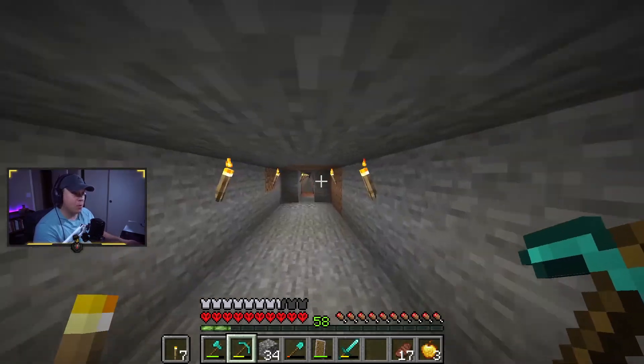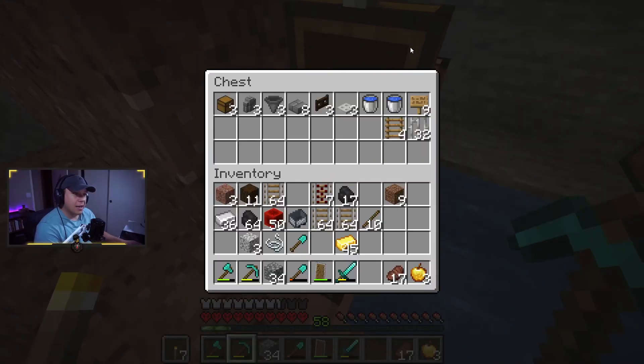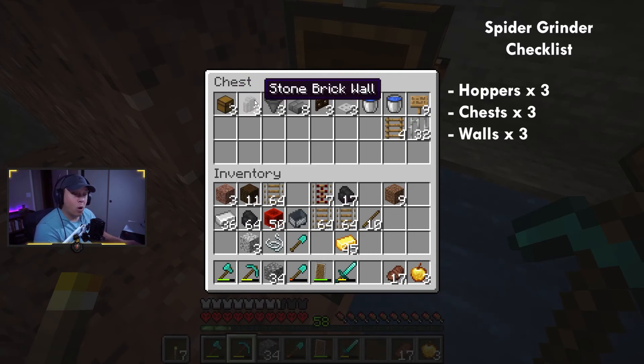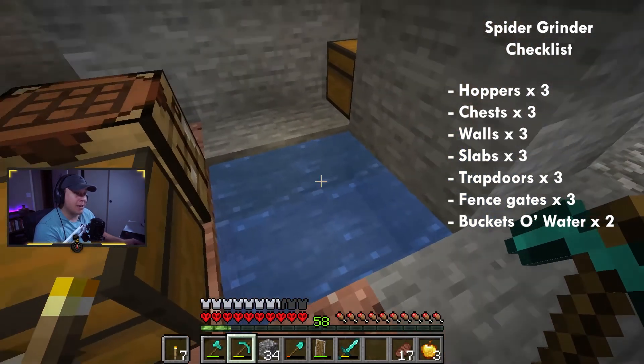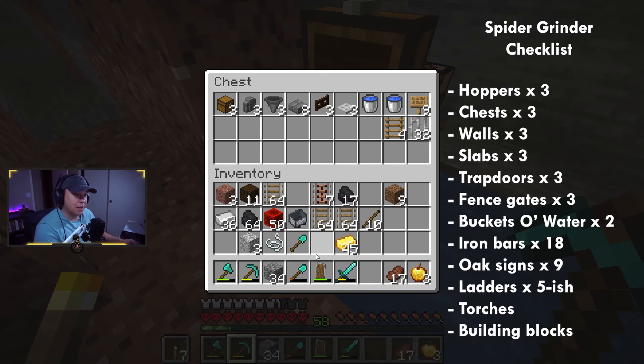You want to make sure it is well lit in the surrounding area, while this room is going to be completely dark by the time we're done with it. Everything in this chest is what we're going to need for this build — very simple, very straightforward, not a very expensive build. We need three hoppers, three chests, three walls (cobble walls, stone brick walls, whatever you want). We need some slabs, three trap doors, three fence gates, two buckets of water so you can make an infinite water source, iron bars, oak signs, and ladders. Torches and building blocks will also be useful.